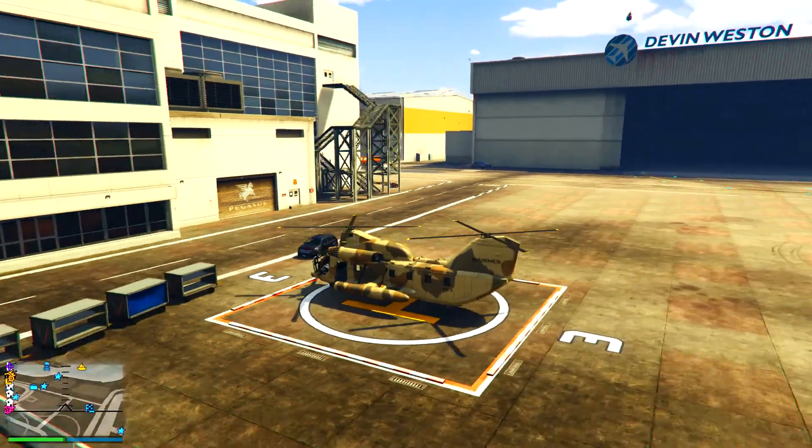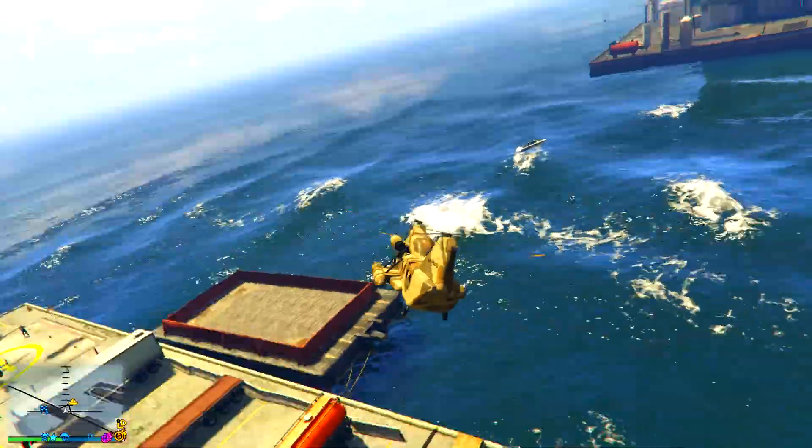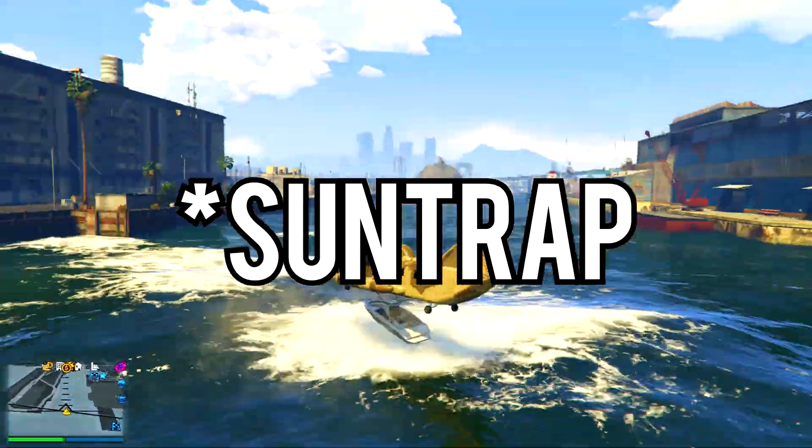For this glitch you are going to need to have a Cargo Bob, which can be found at the airport, and also you are going to need the boat called the Sun Shark. This boat is only about $25,000 so it's pretty reasonable in price.